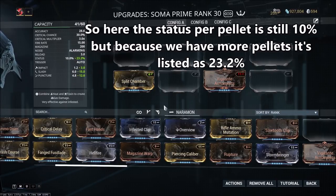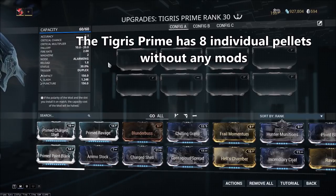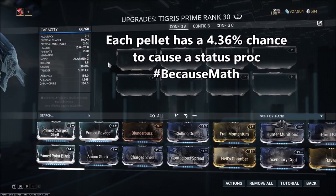For automatic weapons like the Soma, this is less of an issue. But if we were to look at something like the Tigris Prime, the Tigris Prime at base has 30% status chance, but it also has 8 pellets. So even though it's not displayed on the UI, each of those pellets only has a 4.36% chance to proc a status. But all together combined, they have a 30% chance.